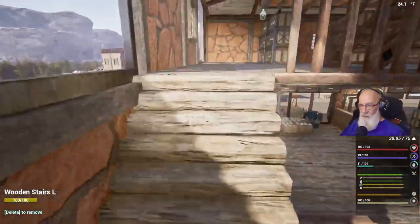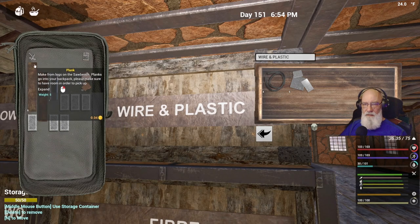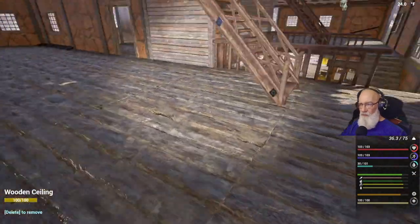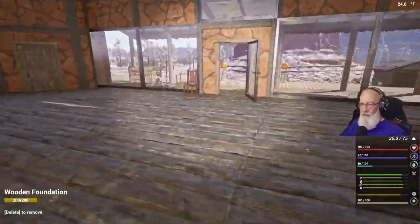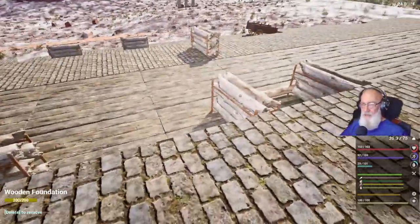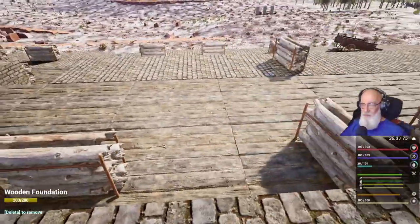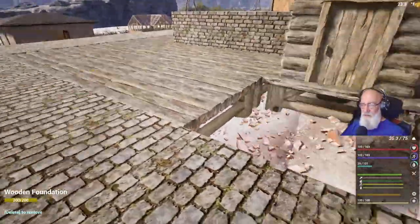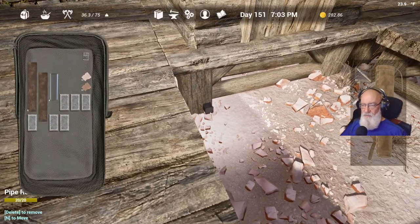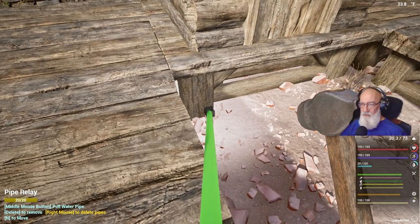We'll put all this plastic away and the screws. I think four pipes is enough for right now; we might need a couple more. We'll have to use the workbench again because we're going to have to run a pipe down here as well so we can wash our hands. Let's get the upgrade tool and run the pipe.